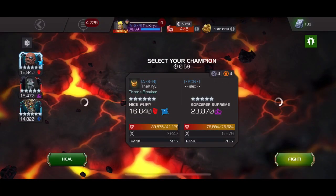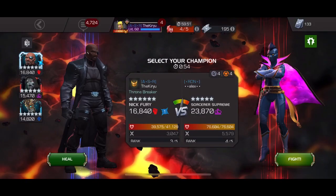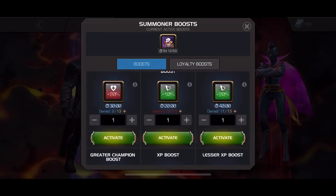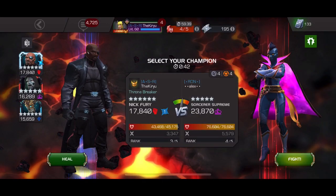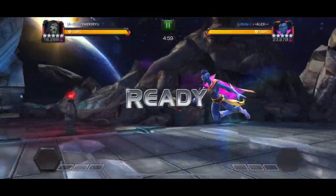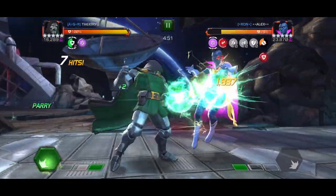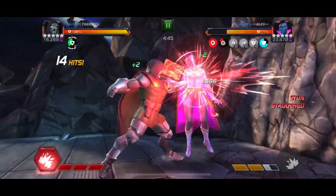Path seven has a powerful from afar and spite node, so she is going to be getting a lot of power gain. I brought in Dr. Doom for this fight because he can nullify those power gains, gain power of his own, and doesn't inherently take any block damage outside of when he throws a level three. This fight is going to be super simple — start off with a regular combo, drop a heavy attack, she triggers powerful from afar power gain, and I nullify it twice.